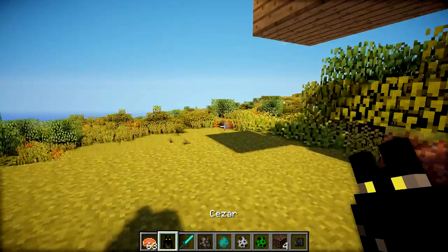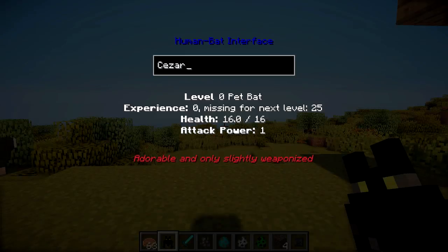You can actually rename him just by holding the bat in your hand and then right clicking. You can see we've got this whole interface here where I can change his name, and it tells you the level of the bat, the amount of experience until the next level, the health of the bat, and the attack power of the bat. So I'm just going to call this — I don't know — whip bat. It's a really weird name, but there you go. We can just name the bat, and then to exit out of this, you just press escape.